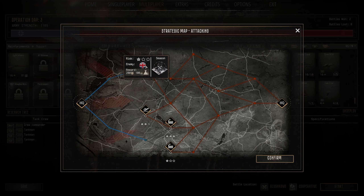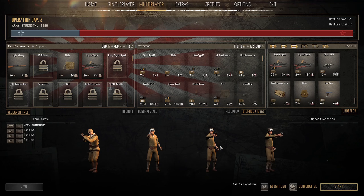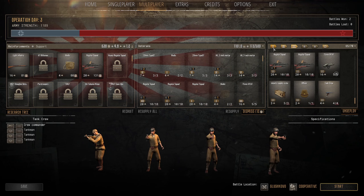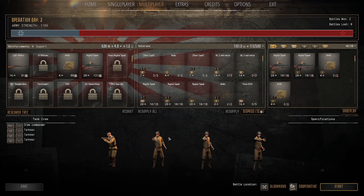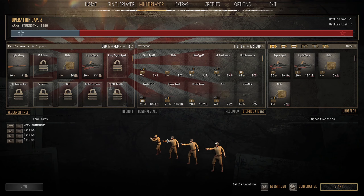It's 1-star risk, 200 manpower, 100 munitions and research. We're against the Brits once again, and the map is Bushkovo, which is actually the first German campaign mission. We're against the Brits — this will be an easy battle. We've captured their tea supplies, so there's not much they can do. They'll be running in terror. We'll actually be running in terror if I lose my tea. Anyway, we'll see you in combat in a moment.